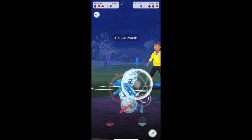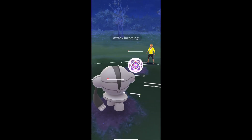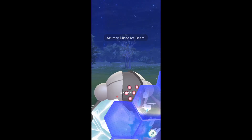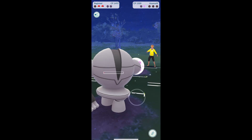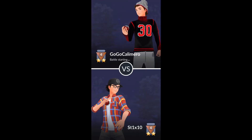We get the KO there. Are we gonna get another one? We're gonna shield this up — I've got a Flash Cannon ready to go, so that's gonna be GG's. Very, very close on that. Actually, he had a shield so I didn't throw it — that was good though.